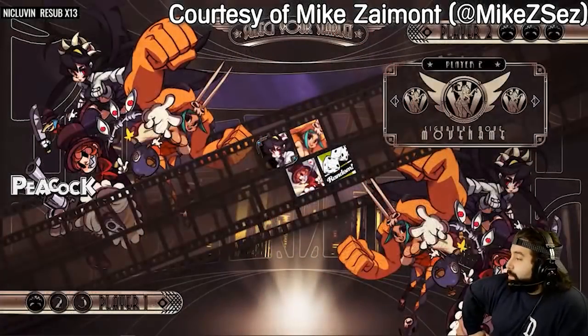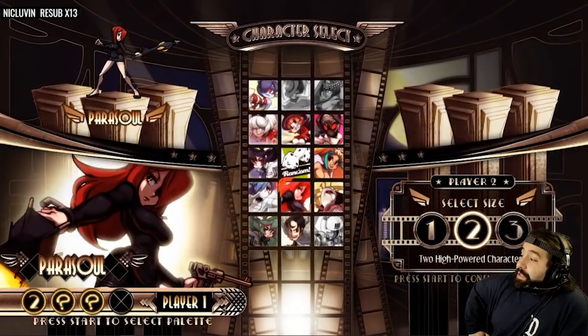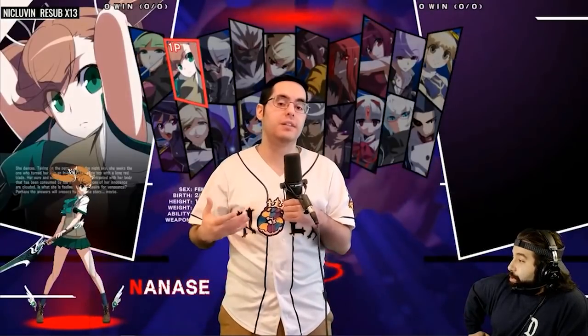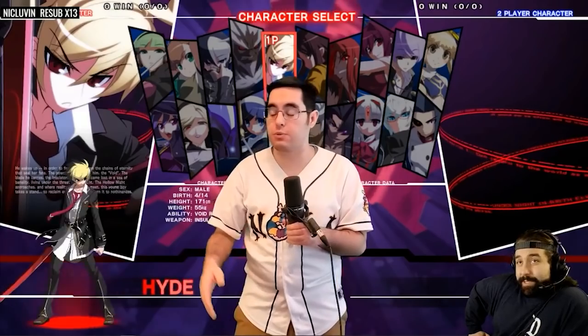But fighting game developers put a lot of thought and effort into making these things, and they make a lot of really hard decisions in the process. The Skullgirls character selection screen is so freaking sick. Uni's pretty sweet as well. So I wanted to dig a little deeper to figure out what makes a fighting game character select screen great and not so great.